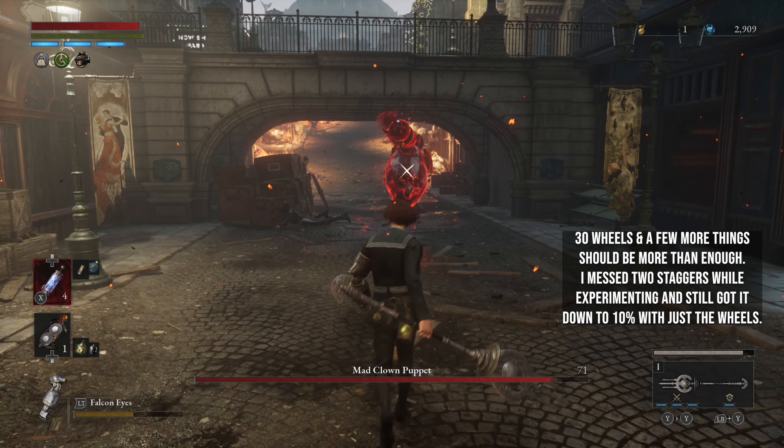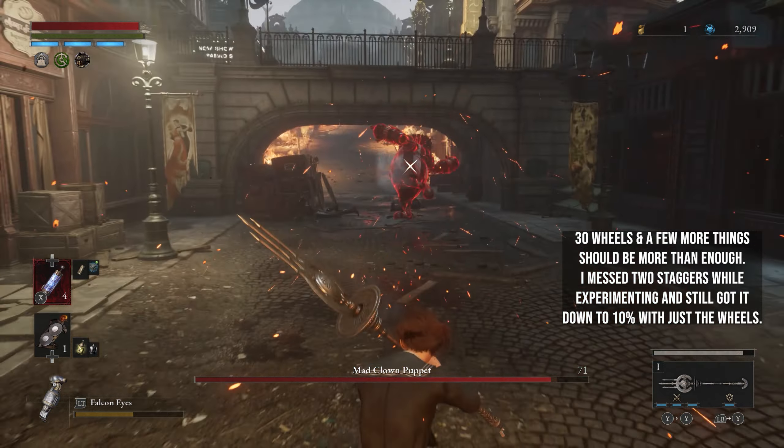I did this to land the charged attack when he is ready to be staggered — makes it easier and avoids his moves. 30 wheels and a few more things should be more than enough.